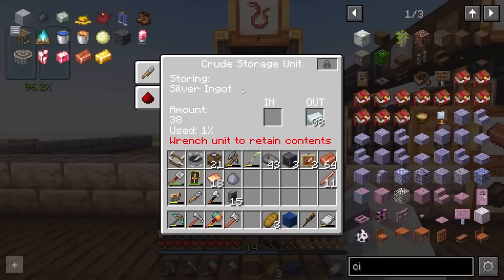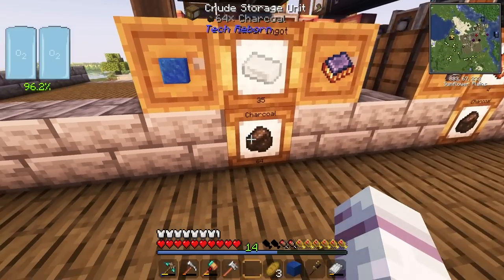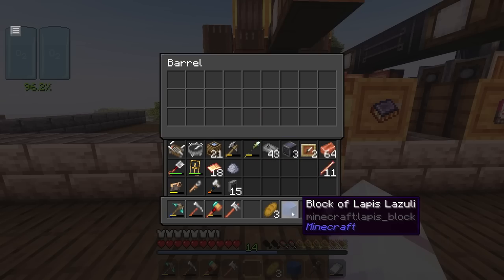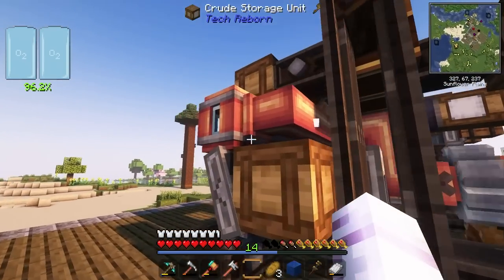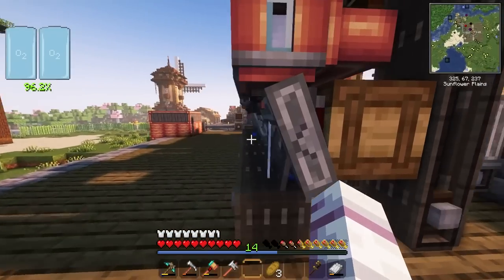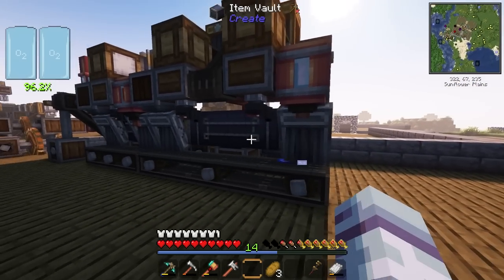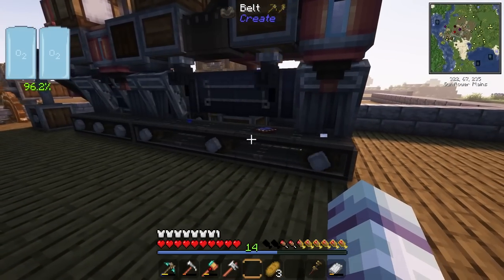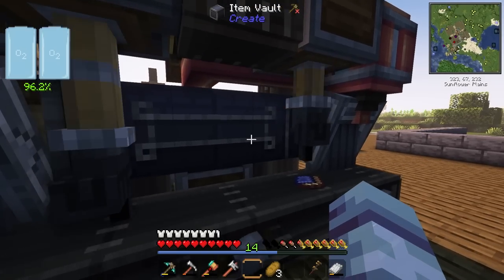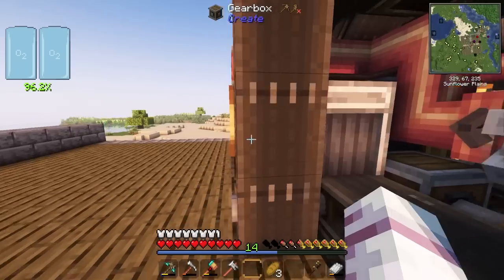This is actually functioning better than I thought! We just have to make sure to turn the output on and output to the back — that sends the items — and same for this one. Last but not least, let's give this a block of lapis. That is now filling with silver, and this uses about four nuggets worth. The block goes in, does its initial press, goes through... this is fantastic, it's working! However, it has rested here, which is a little bit of a problem — I think it's because the crude storage pulled it out faster than it could read.